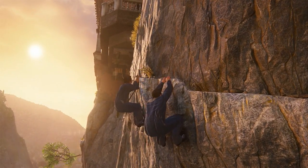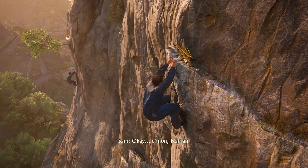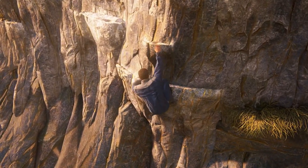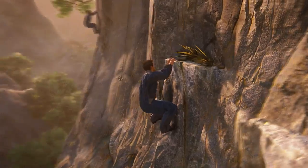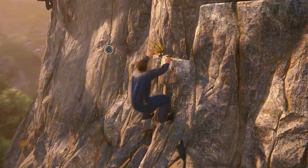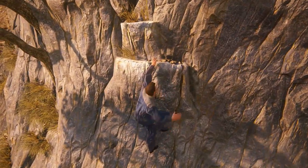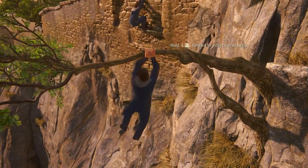Here we go — first try. It looks like you can climb down and make your way over. Sam is just as big a ninja as Drake, if not more. Let's jump down here again, and now we can just jump across. Now we need to swing to the left side and jump. Always works. Don't attempt to do any of these stunts in real life — you'll be in trouble.